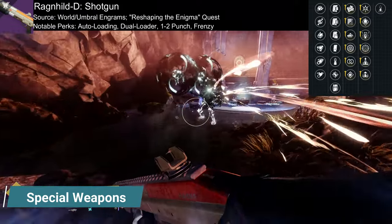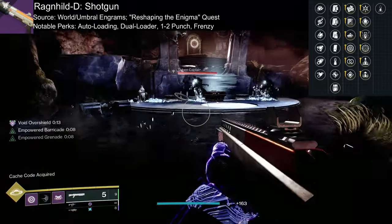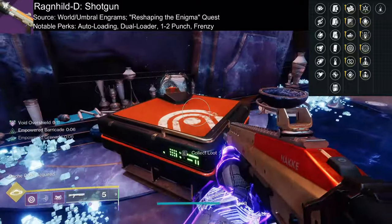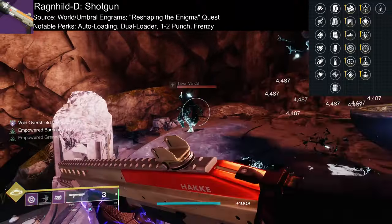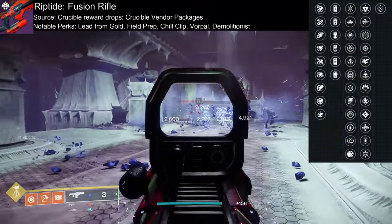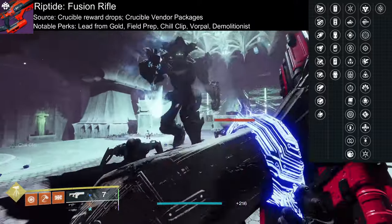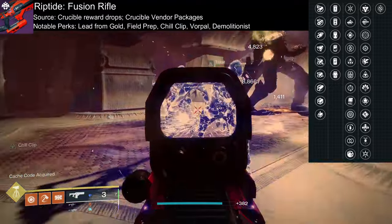In the kinetic slot, Ragnhild-D is a high damage shotgun with simple means of obtaining. By progressing the Reshaping the Enigma quest, you can craft your own god roll of this. Choosing Autoloading and One-Two Punch or Frenzy would be great perks to start with. Riptide is an excellent and versatile fusion rifle. A notable perk is Chill Clip, so you can freeze your targets in place and shatter them for extra damage. Its large perk pool leads to further personal customization.